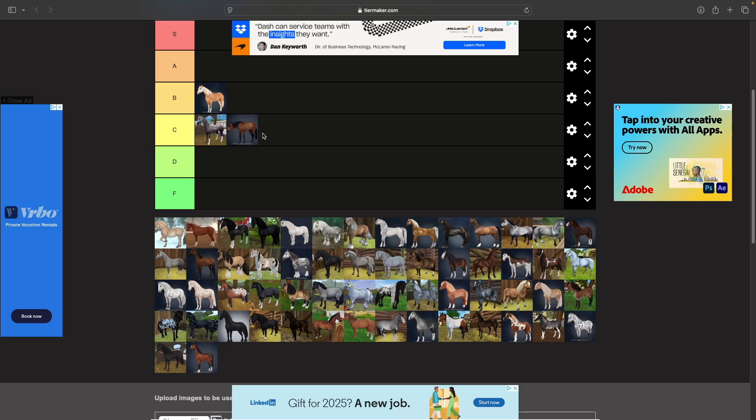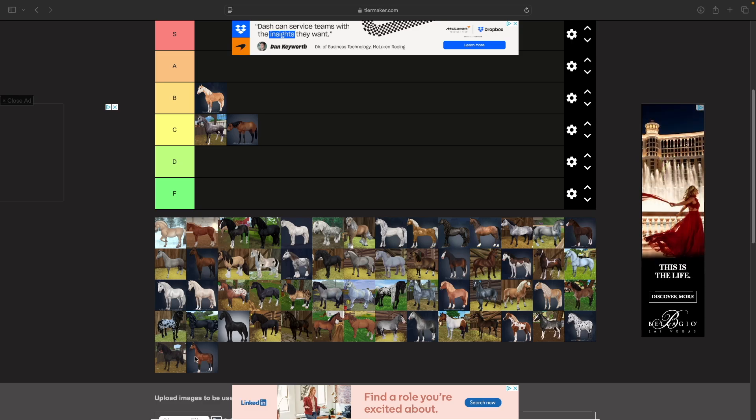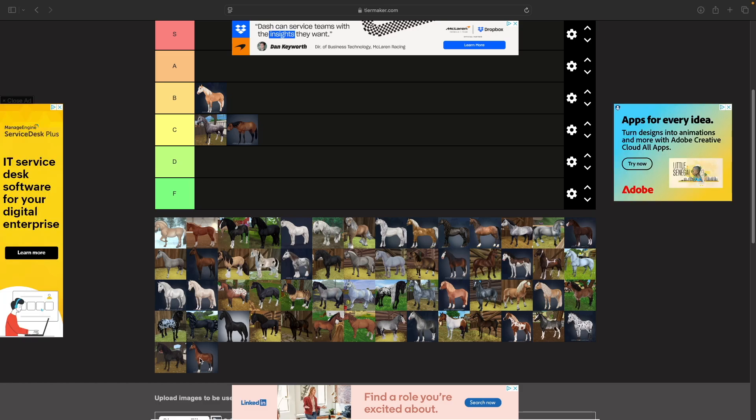Next we have the American Saddlebred, a newer model. I don't have one myself — I'm not a huge gaited horse fan, so I haven't gotten one yet. Maybe eventually when they're a bit cheaper. I think they're kind of cute and a little silly, so I'll put him in a lower B tier, partly because I've never owned one and don't know what riding him feels like.